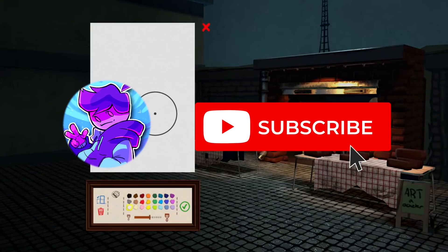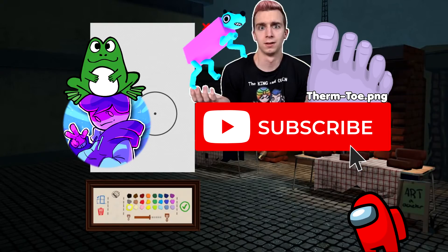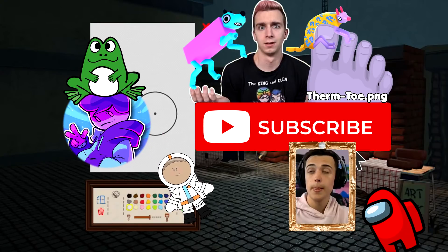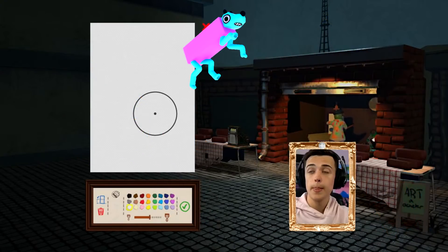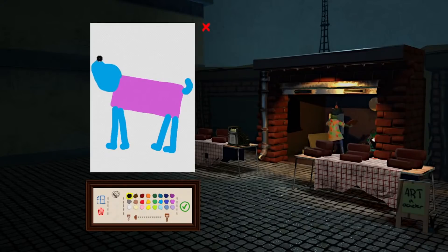Chat suggestions coming in: draw your avatar, subscribe button, toad frog, Among Us. These are great, guys. A dude, a wobble dog, a child, self-portrait, and another wobble dog. So it looks like the winners are self-portrait and wobble dog — they're the only ones I've seen multiple of. Folks in chat really want to see a wobble dog. I'm gonna just do my best with how I think wobble dogs look. Pretty sure they just have very long, spindly blue legs. Little tail, we're gonna give him a little head, little nose, ears.